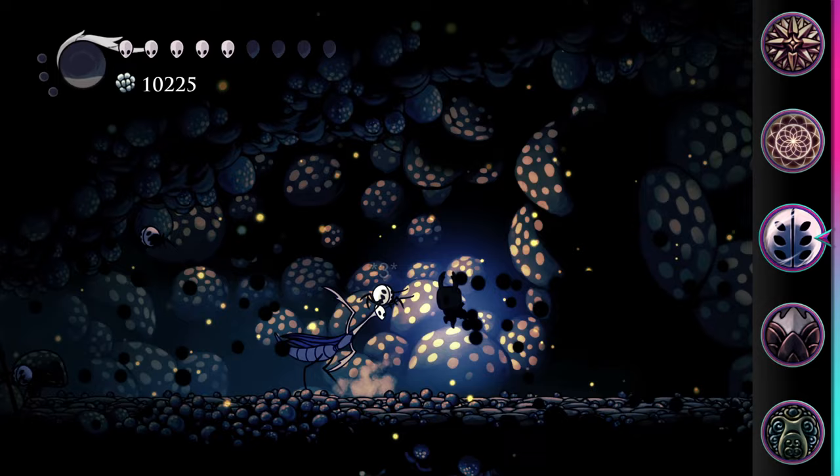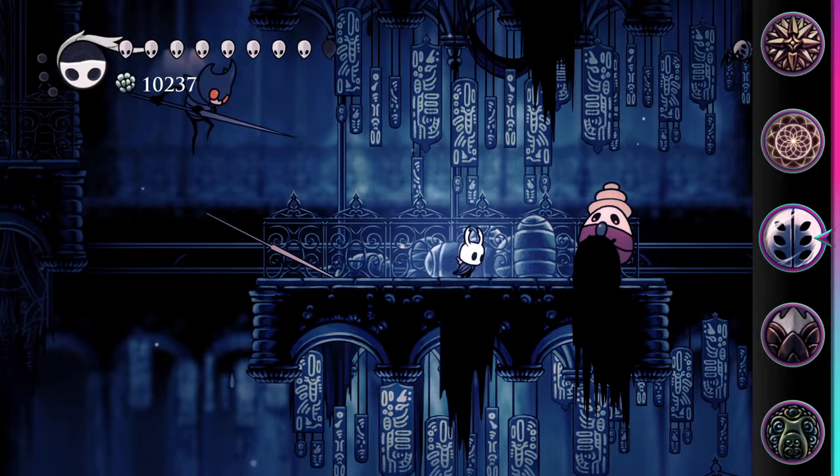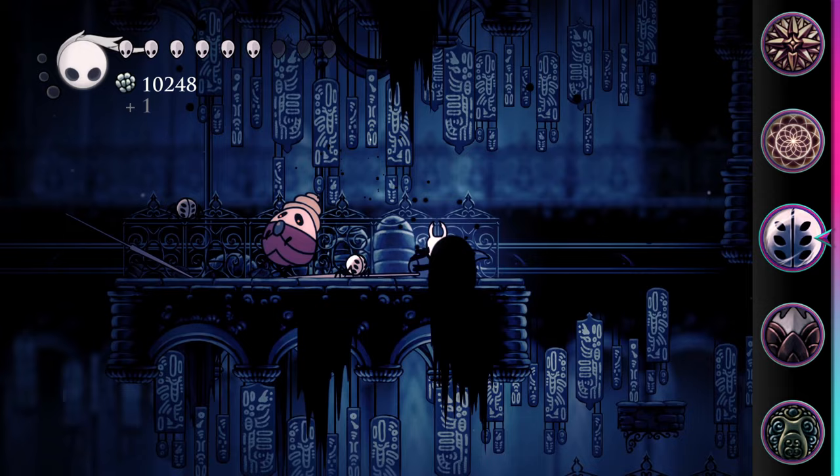When combined with Grubsong, each time the weaverlings deal damage you'll receive three soul. In the right circumstances, this can actually add up fairly quickly and can be a consideration when playing a spellcasting build.